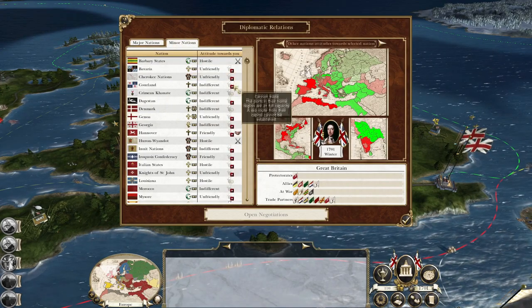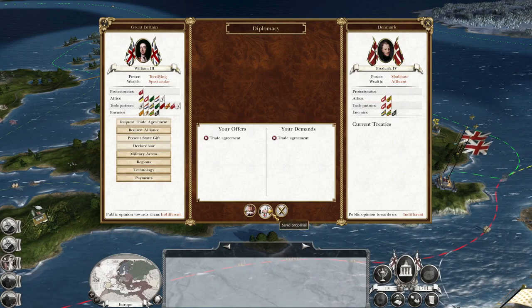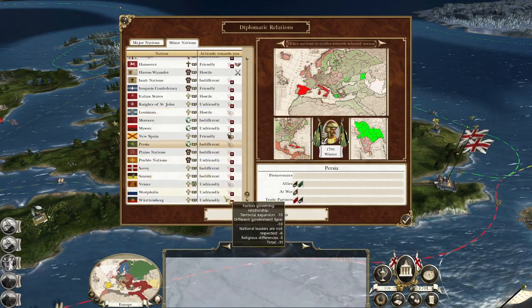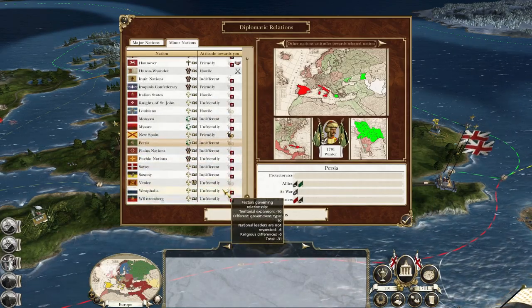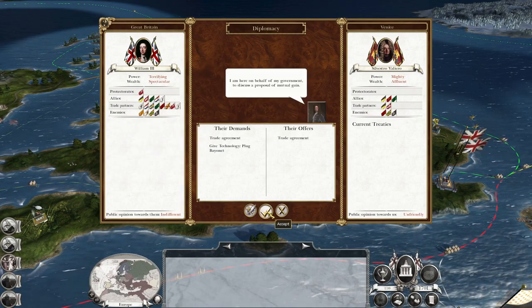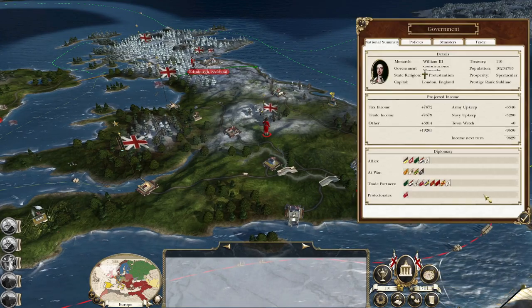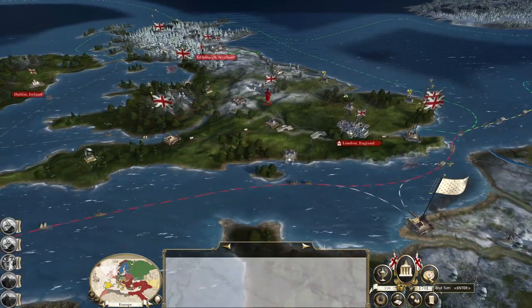Can we get trade with anyone new? Denmark — nope. Louisiana won't let us. Persia would be a good one to trade with but they don't want to. Venice? I think I have a plug bayonet. I want that sweet speed trading. It's returning 9600. Okay, let's hit end turn.